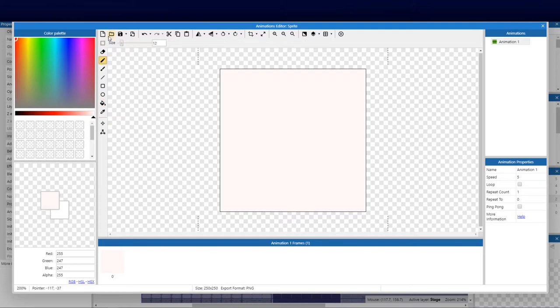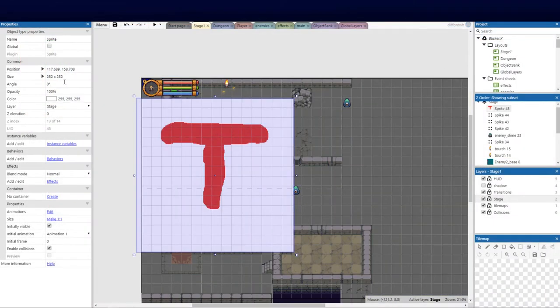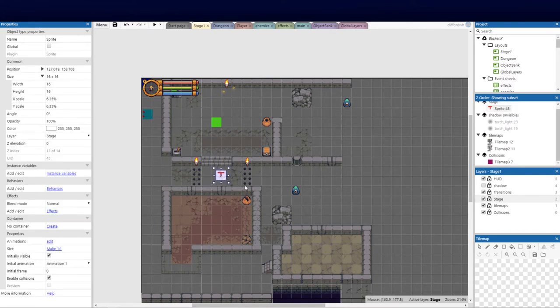I'll select red, push a 'T' across — not the greatest T in town, but it'll do its thing. I'll crop it and close it, zip it down to a simple 16 by 16 because that's our pixel size. This is not something anyone's going to see — it's going to be set to invisible. Having it here effectively lets me place specific timers to allocate time between delta for triggering spike traps.